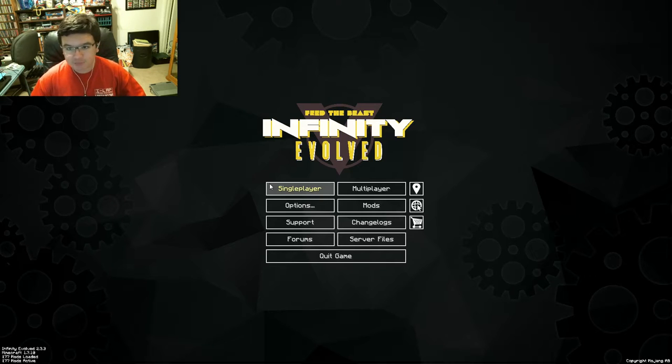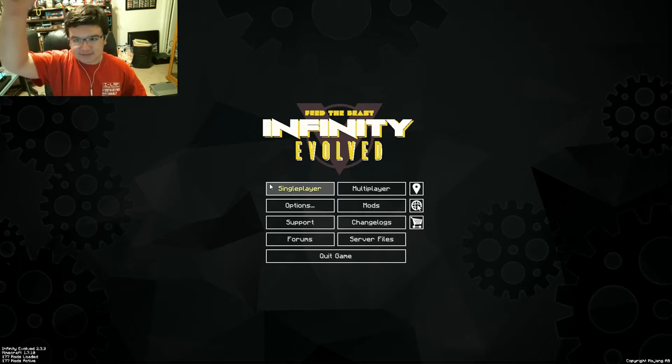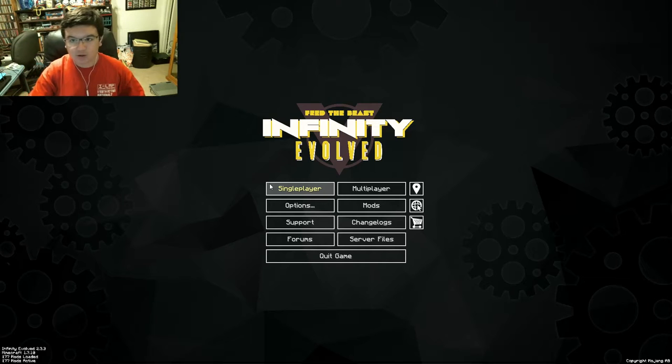This is on the FTB Launcher, so you go to feedthebeast.com, download it, and that link will be down in the description along with the subscription button and the link to my channel.